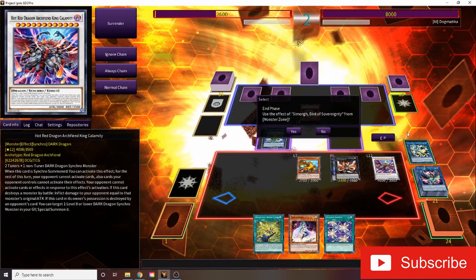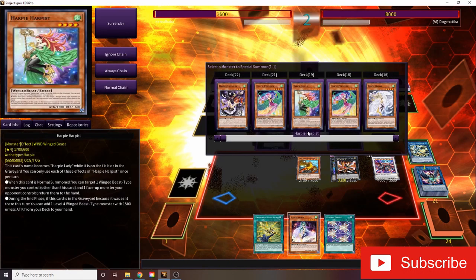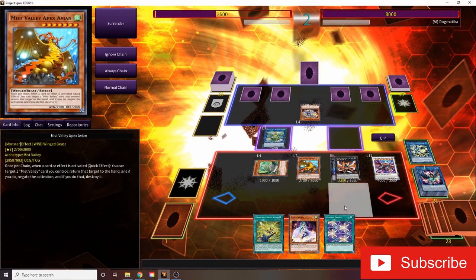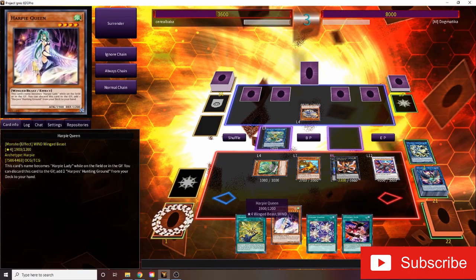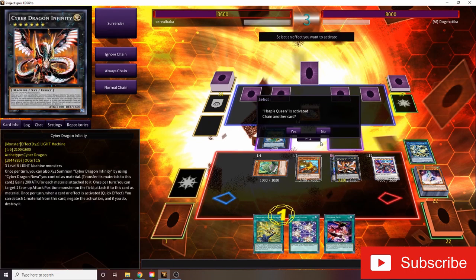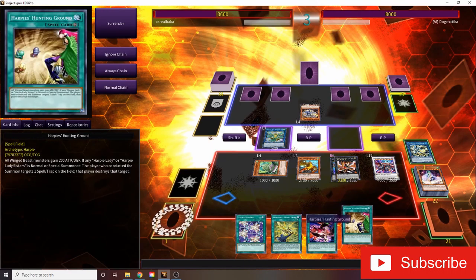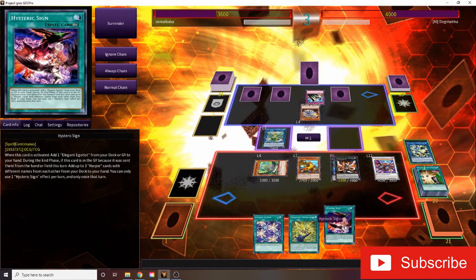They're just going to set a bunch and pass turn. On their End Phase, we're going to go Simorgh — summon our Barrier Statue, because why not? And then we have a ton of beefy monsters. Ecclesia can't be destroyed by extra deck monsters. It's nice that we have the Apex Avian. I did a play here with Harpy Queen, trying to get the field card out and stuff. I didn't really need to do any of that — I could have just probably attacked. But I was just trying to kind of set up for if they had negates going.